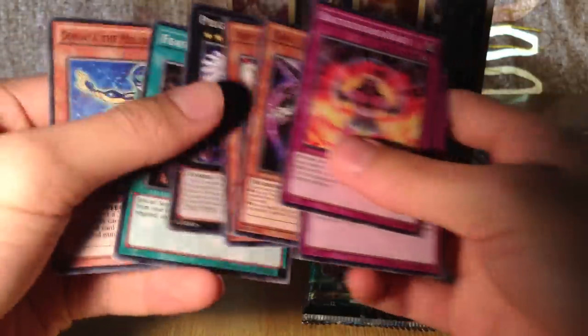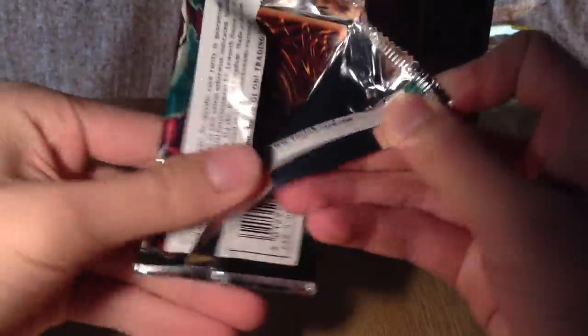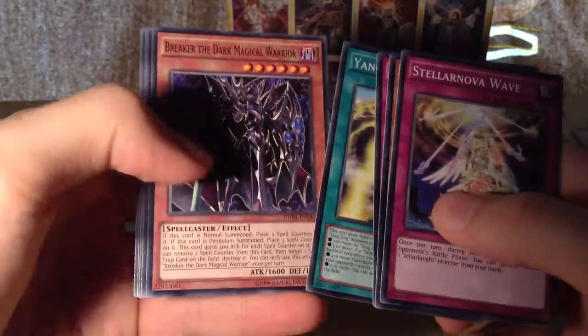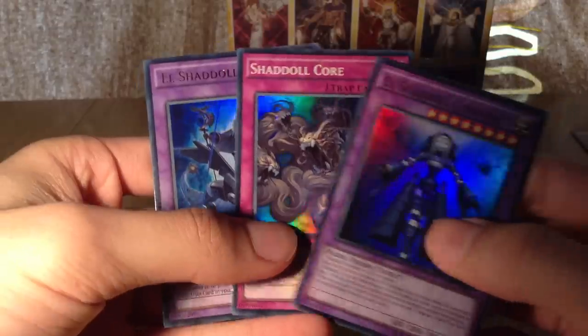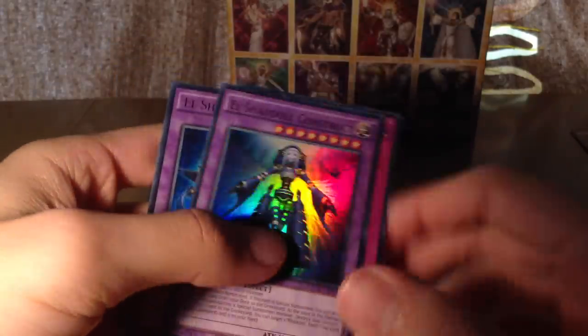That is a pretty good box already, just from these few cards. And the last pack — Stellanova Wave, Break of the Dark Magical Wire, and that was it. But fantastic pulls — really good. Of course, El Shadol Construct, Shadol Core, and El Shadol Winder — nice pulls.